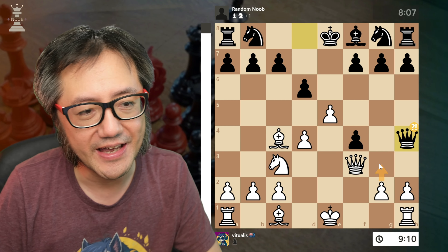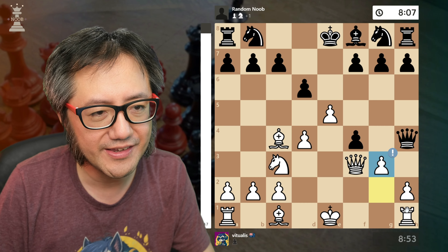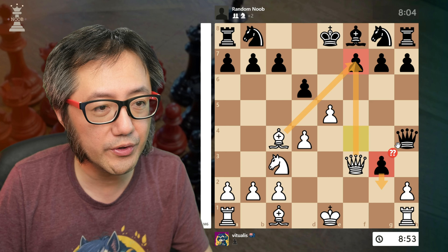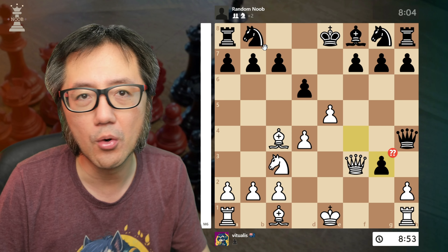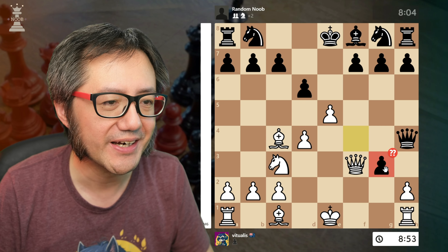They're probably thinking that after g3, this is usually good for black because the piece looks pinned. So if they take here, the pawn forward gives a discovered check. Maybe they'll just end up trading queens and hold on to one or two points of material — that's probably what black was thinking.